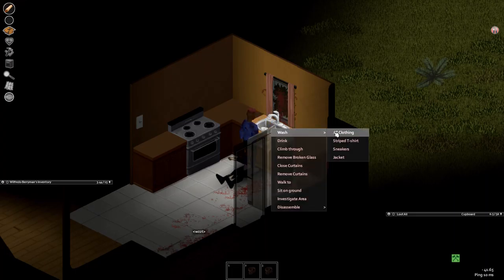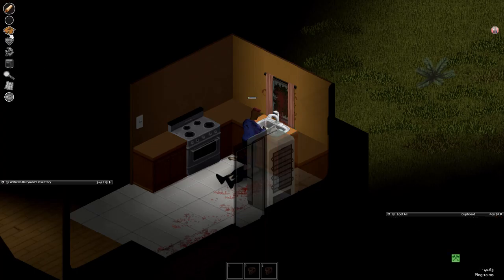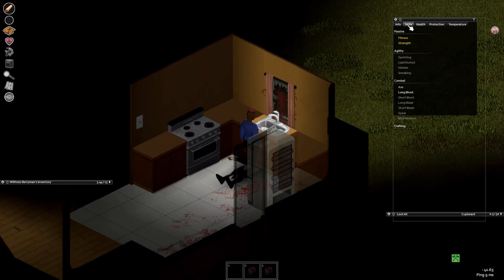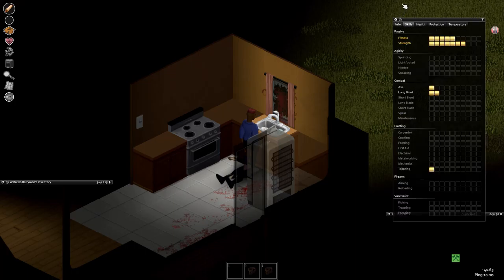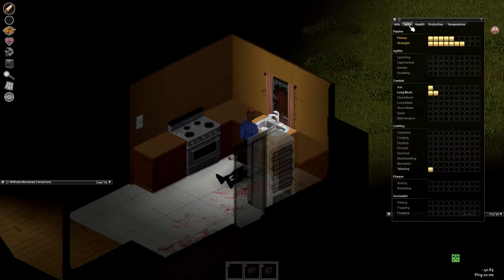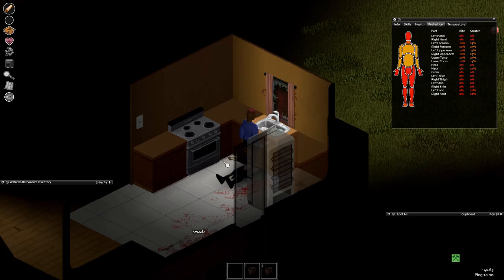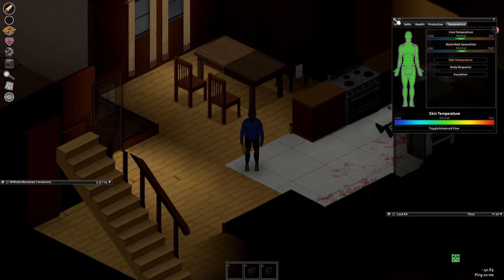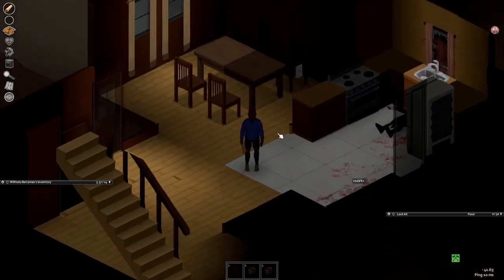Let's do a quick introduction to the UI for new players. Top left you have all these icons. The heart is your health - right now our overall body status is okay. This screen also has your skill summary. We built Wilfredo as a generalist, which is just a polite way of saying he's not good at anything yet. Your info screen shows zombies killed, and protection - we're at zero zero zero currently, but wearing the jacket gives us 10 bite and 10 scratch defense on covered body parts. Temperature will also be important when we run through to winter.